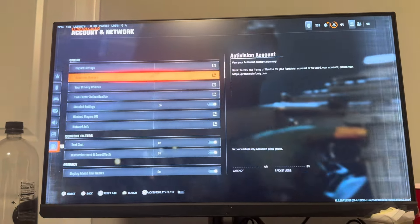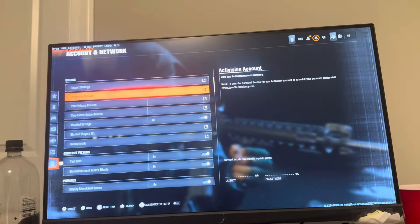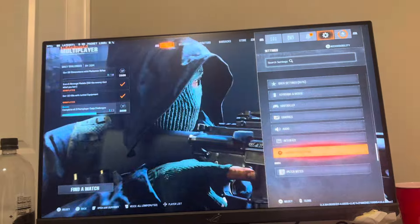Then you guys can go to network and view your Activision account. You're going to see your Activision ID name with your hashtag and all that stuff. Make sure you remember that because that's how your friends are going to add you.